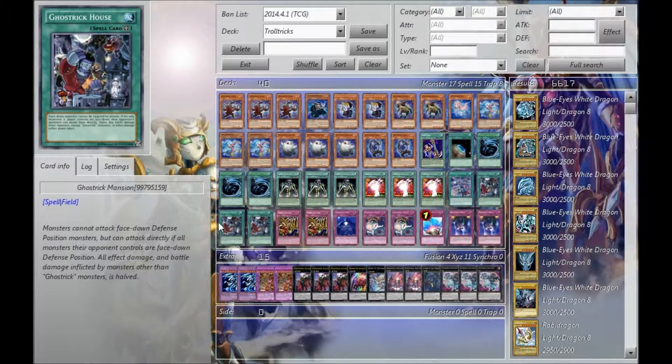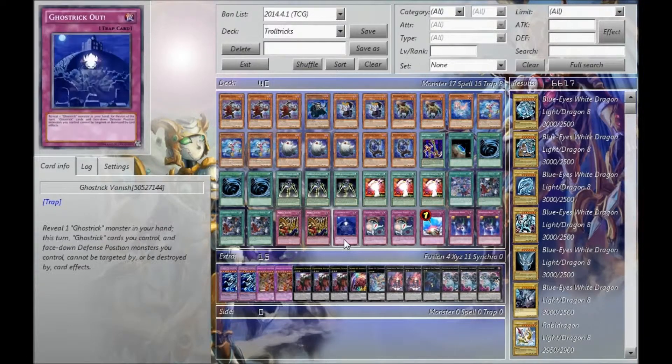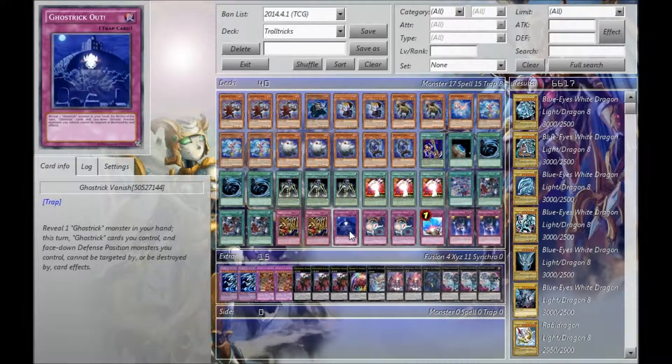And then three House — or Mansion, whatever you like to call it. Because I've been on DevPro a lot lately I've gotten into the habit of calling it House, even though it is Mansion in the TCG. Two Needle Sealing — this card is really nice. One Ghost Trick Out. I've been debating playing two, but because I have such a low monster count, there have been times where this has been set and I don't have a Ghost Trick in my hand, so it's very conditional.